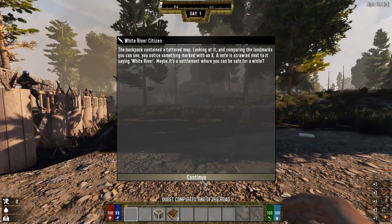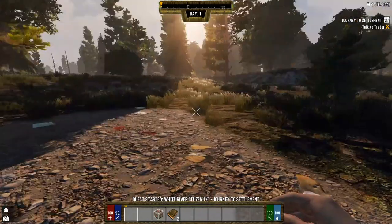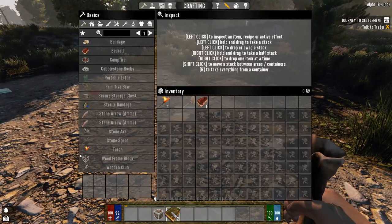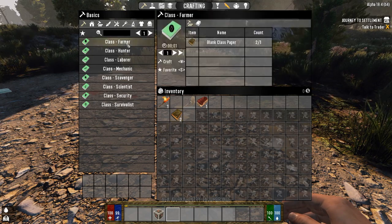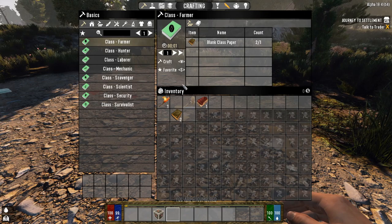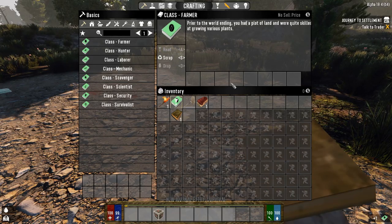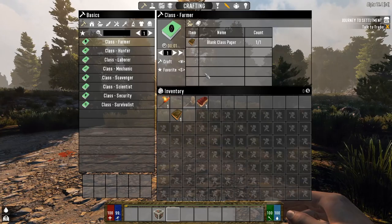This is all the normal stuff - from here it's going to want me to go to the trader, which we just have to be near. That's not a big deal but that's not really what we're here to do. We're here to go through the farmer class. So we're going to go through this one first, and then next episode maybe I'll do hunter or laborer. But this episode is about the farmer class, so let's go ahead, read this, and we're going to accept.